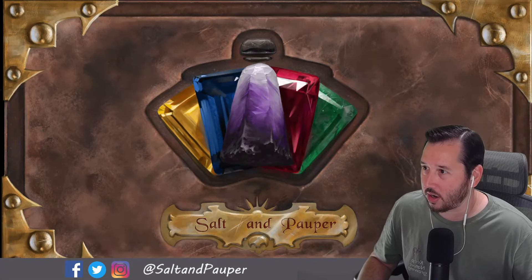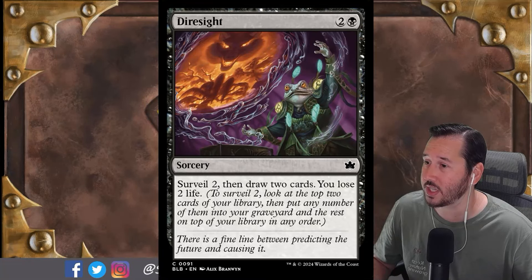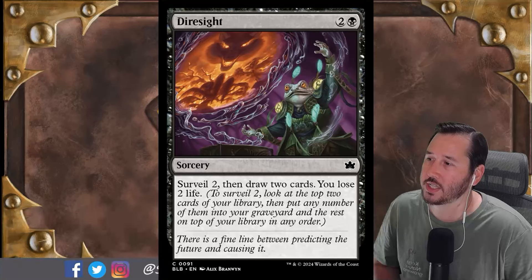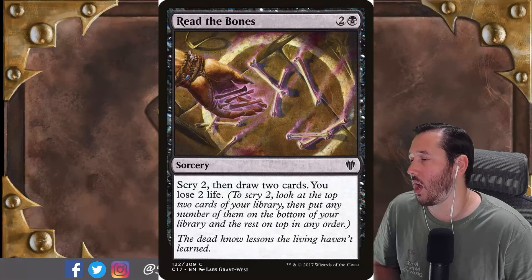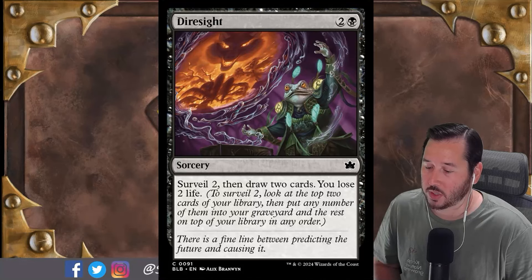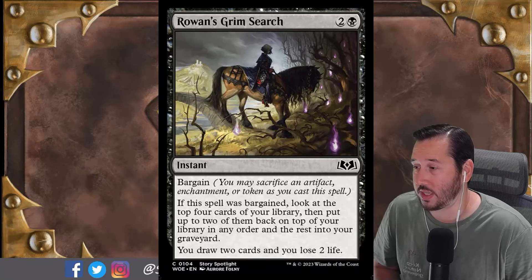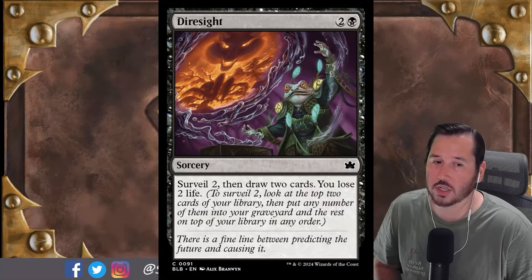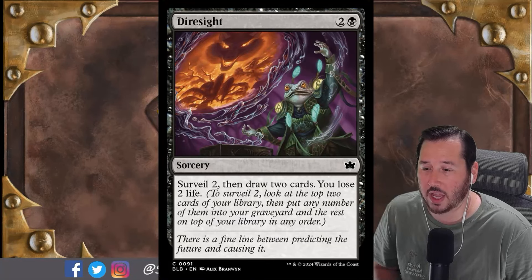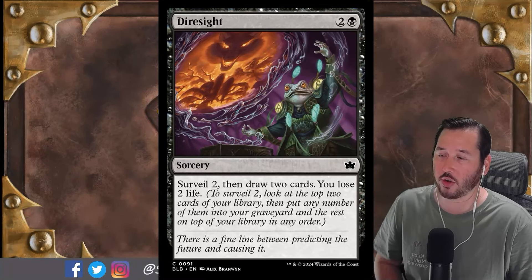Moving on, we have a black card: Dire Sight. This is a power-crept card very similar to others we've gotten recently. It's a three-mana sorcery — for two and a black you get Surveil 2, draw 2, lose 2 life. This is Read the Bones but with Surveil instead of Scry. It's still not as good as Rowan's Grim Search, which is miles better because it's an instant. Do I think this card's going to see a ton of play? Probably not. Will it see some play? Maybe. Read the Bones was fringe playable in mono-black and sometimes black-white back in the day, and this is certainly better than Read the Bones.